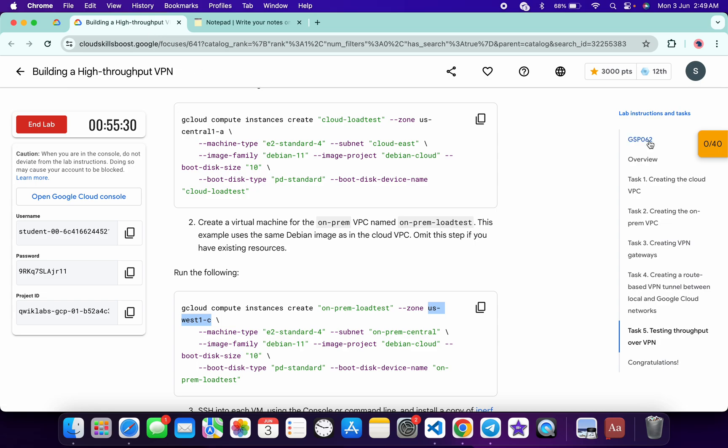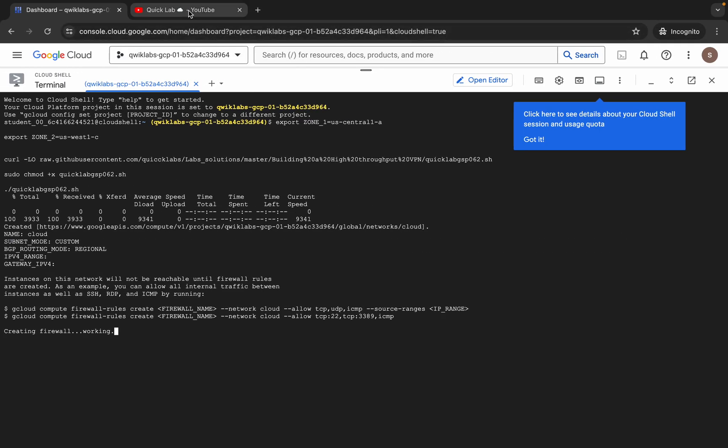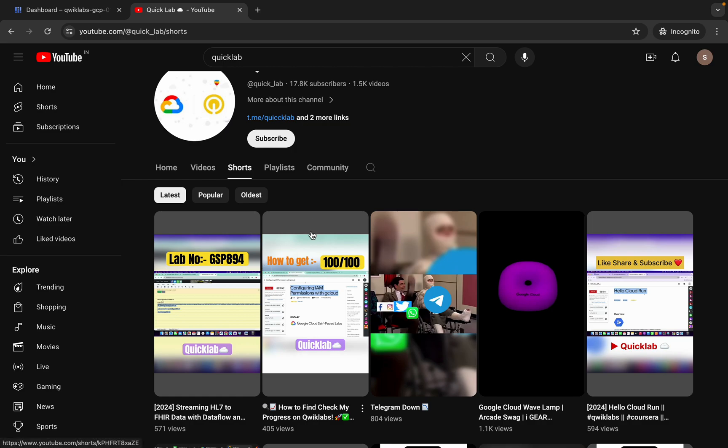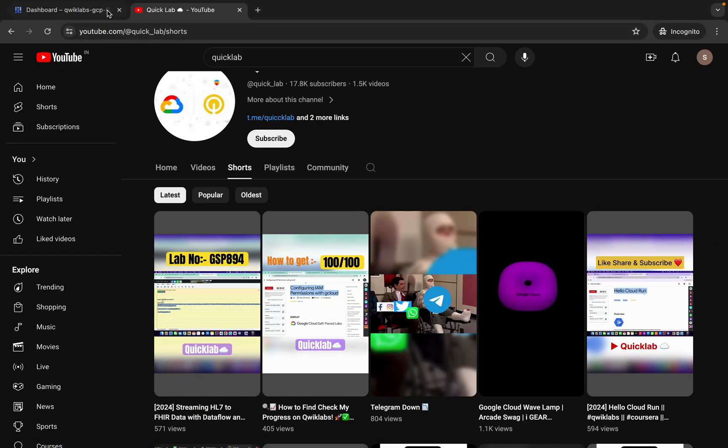Otherwise your Cloud Shell will disconnect and because of that you might face unnecessary errors. Now if you come back to the lab instructions and you are wondering how I get this 'Check My Progress' banner, I recommend you please watch this short video where I explain how you can get this banner if you are doing the lab as part of any game. Now just wait.